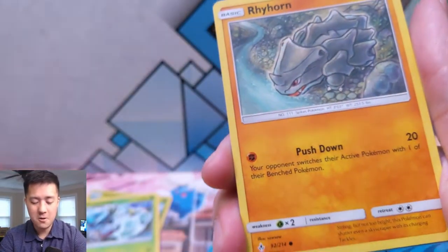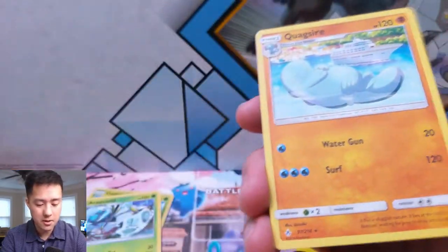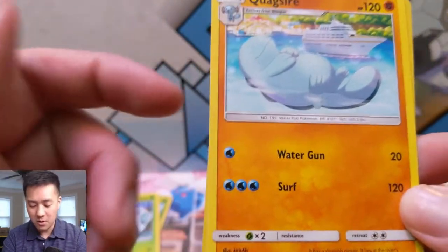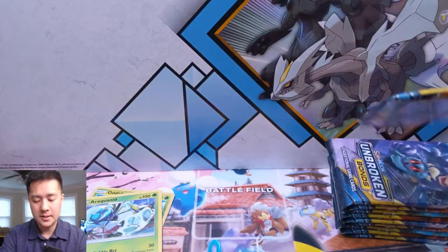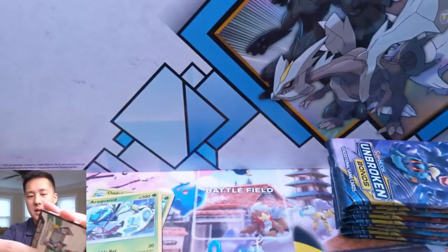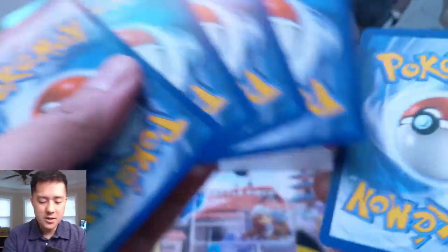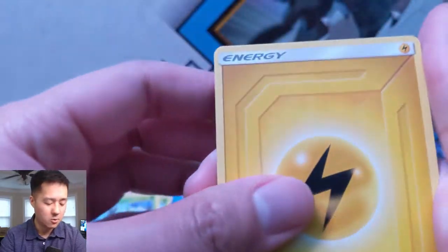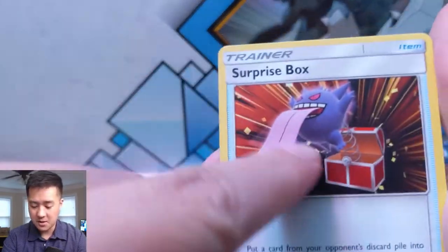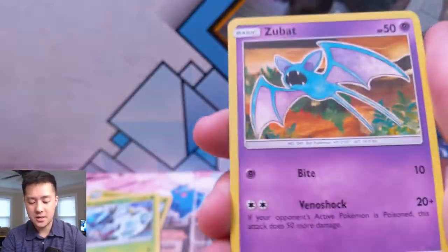This art, guys — Rhyhorn, Wimpod, Quagsire — oh that was the reverse, didn't even realize. And then a Quagsire rare. This is so strange. I guess it's not surprising that it has water text, but why is this a fighting type? I think the weakness is based on the type for the Pokemon, nothing to do with the energy cost. Maybe that's a flex where you can sneak them into a water deck. If you do know what this card is for, let me know — I'm still clueless. Torracat, Oddish, Zubat.